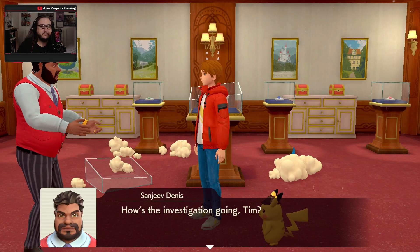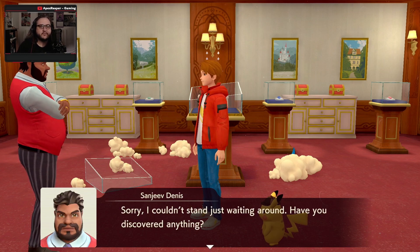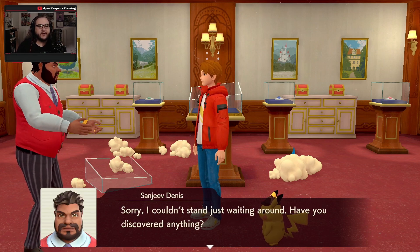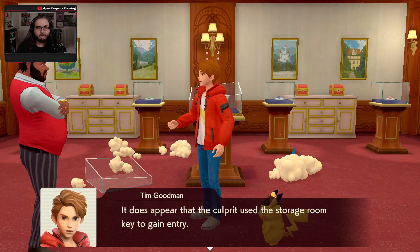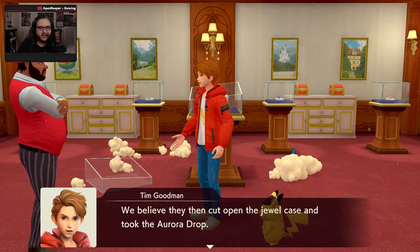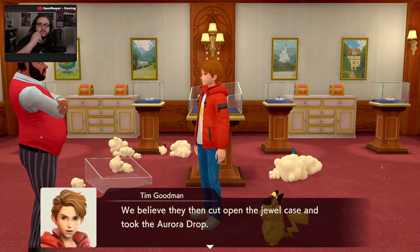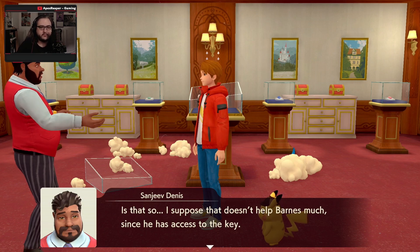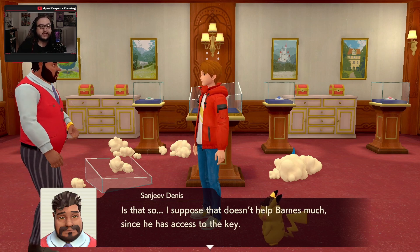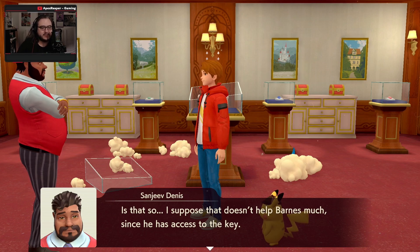How's the investigation doing, Tim? Oh, Mr. Dennis. It does appear that the culprit used the storage room key to gain entry. We believe they then cut open the jewel case and took the Aurora Drop. Is that so? I suppose that doesn't help Barnes much, since he has access to the key.